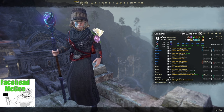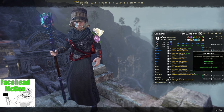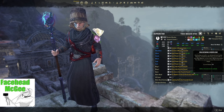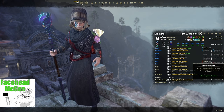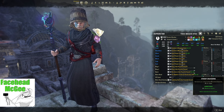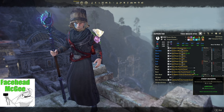For Champion Points, the three main blue slotables for healers are Swift Renewal, Soothing Tide, and Rejuvenator. The fourth slot is a flex — typically Enlivening Overflow or From the Brink. For red slotables, use Boundless Vitality, Expert Evasion, Rejuvenation, and Celerity. The only green slotable that matters is Steed's Blessing. If you can't afford 50 points into a slotable, just put 10 points into each for now until you can obtain them all.